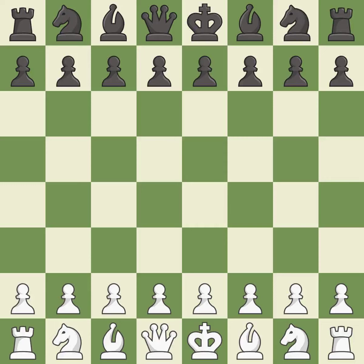Caro-Kann defense, De Bruyne defense, 3.Nc3 and c7. One player took the advantage and never let go. White really outplayed black in that one. White played better than black in the opening, but it was sloppy. The middle game battle was fairly even.